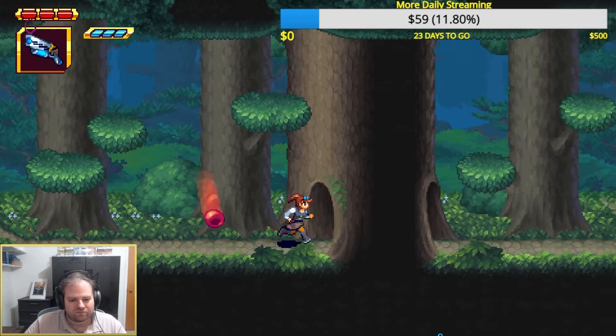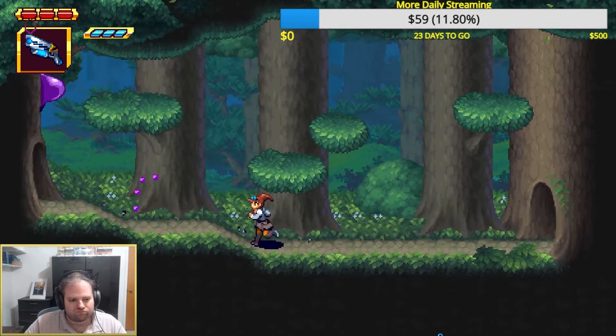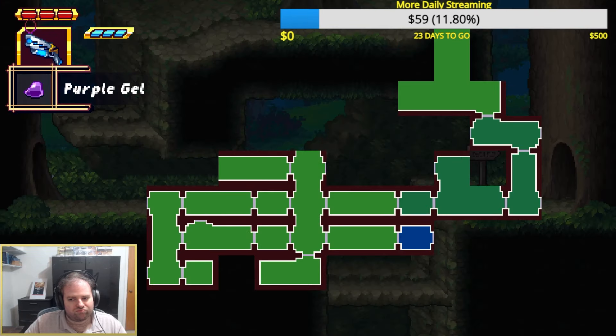We are kicking things off with Clockwork Ambrosia. This is a 2D shooter Metroidvania set in a steampunk world, and we are just trying to make a living in it. We're going to be fighting slimes, monsters, and lots and lots of steampunk robots.